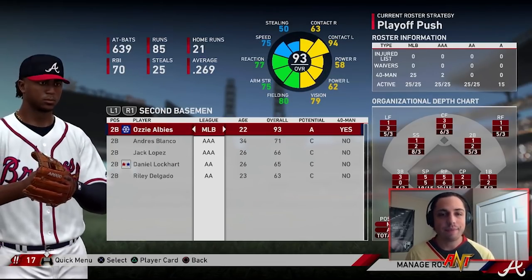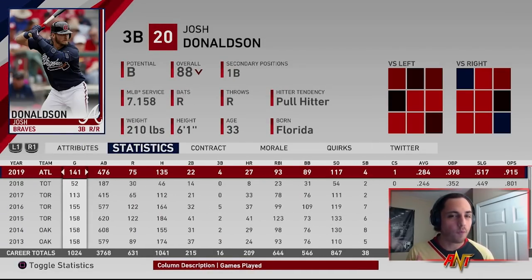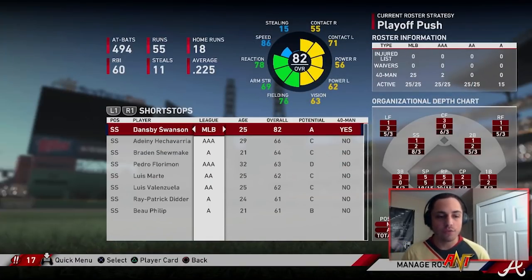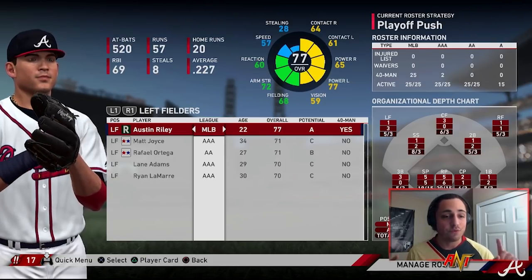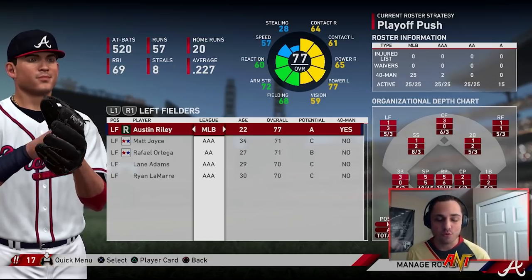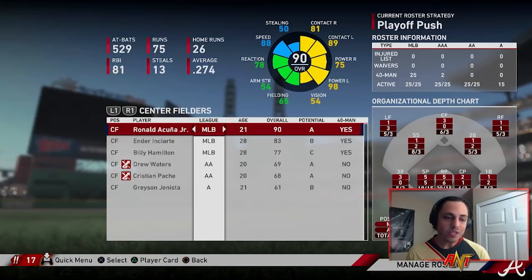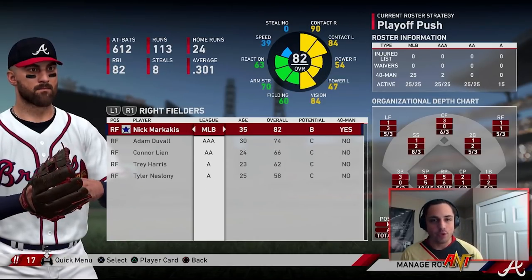First base: Freddie Freeman set. Second base: Albies set. Third base: I'm probably going to bring back Josh Donaldson for one more season, but after that we're going to let Johan Camargo take over. We have Dansby Swanson, who's a great option at short. Austin Riley — if in real life he can figure out that offense and stay consistent with the bat, I think he's going to be a great addition to this young Braves team. And then you got Acuna, you got Enciarte, and Marquecas.